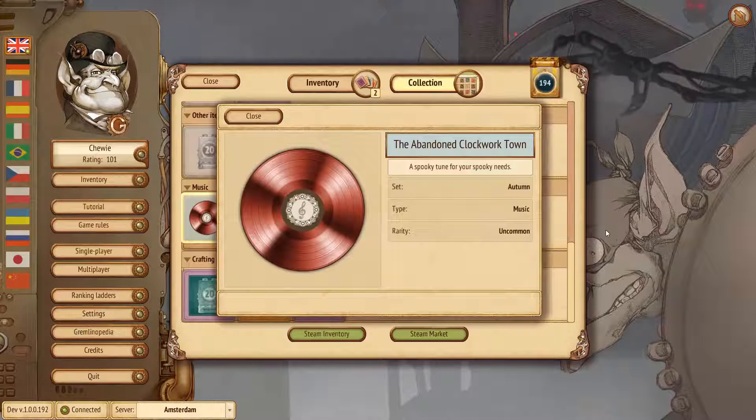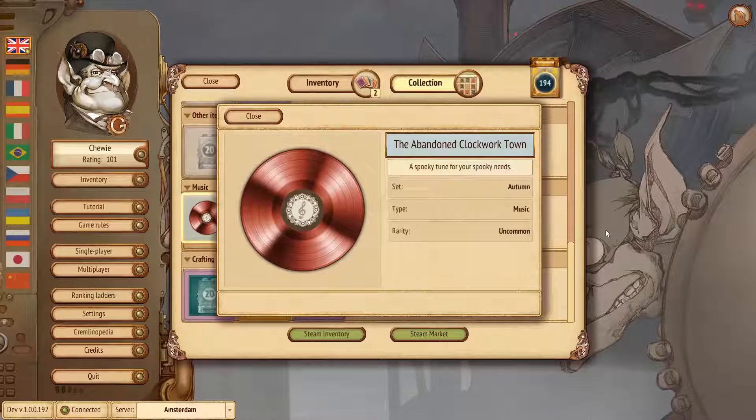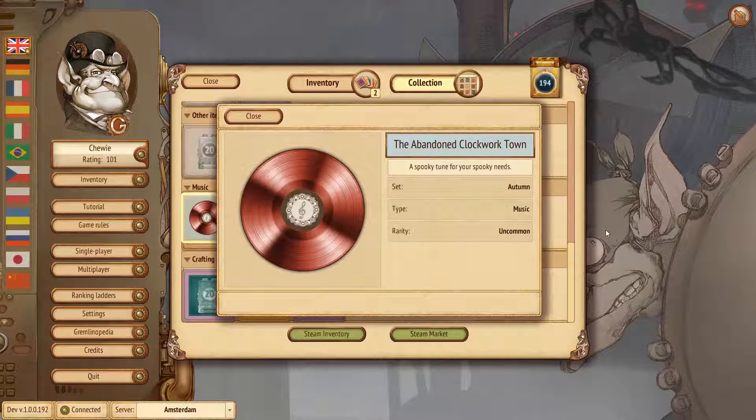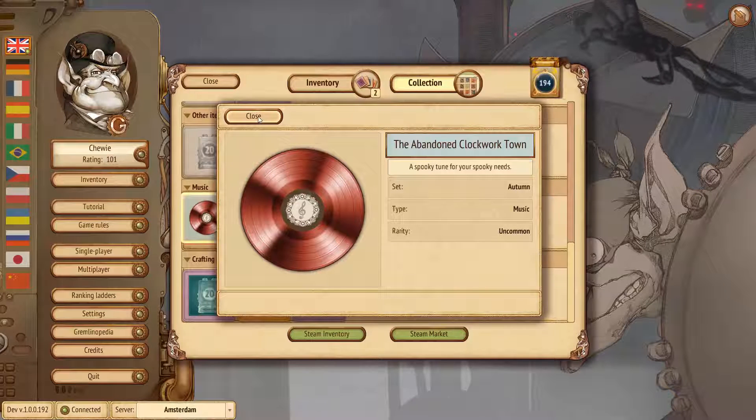Finally we have the music track you're hearing right now — we call it The Abandoned Clockwork Town. It's a spooky tune by Anna, and outside of the season it will be available only as an item drop.